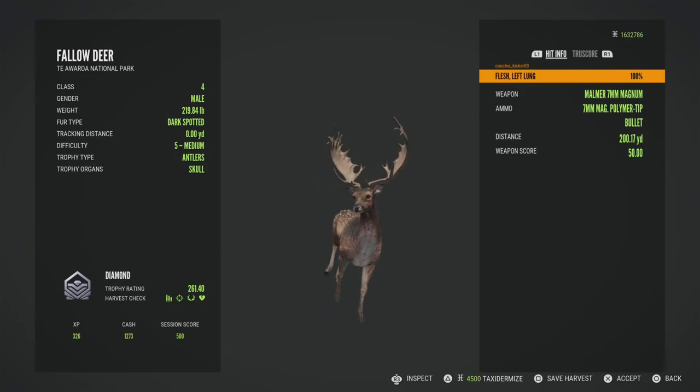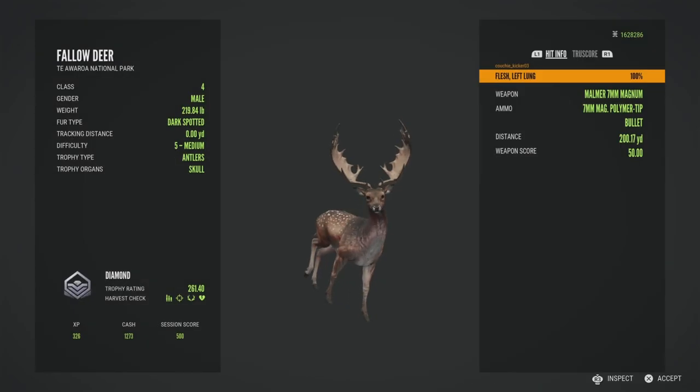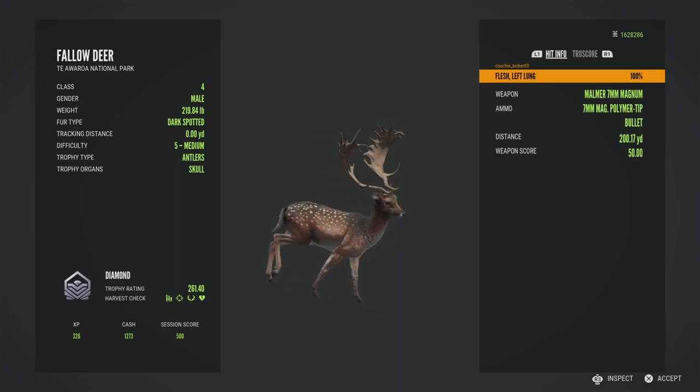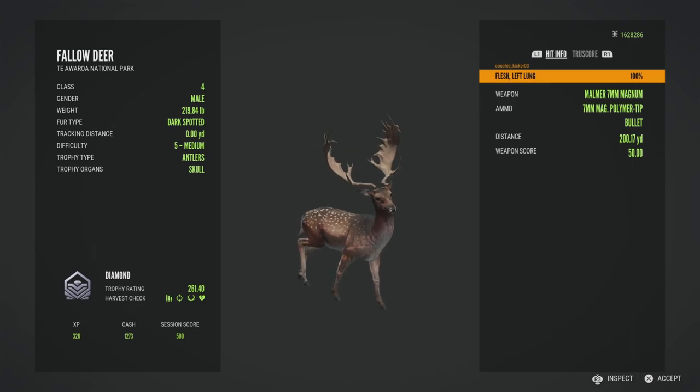261, so actually one of the smallest ones with this rack I've ever killed, but still diamond fallow number 52 of the grind, so yeah still pretty cool.